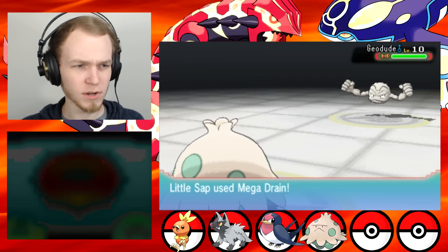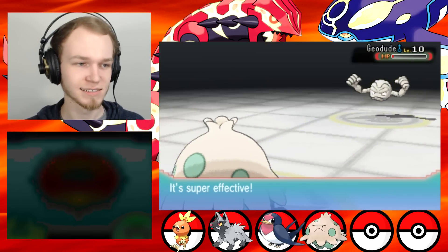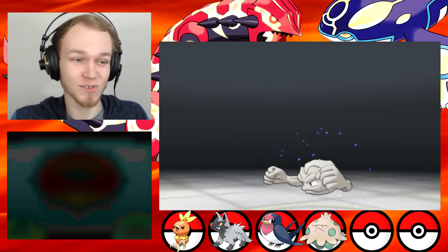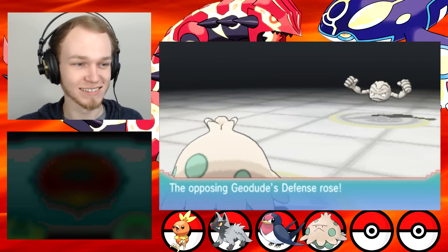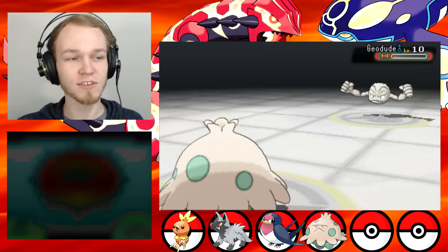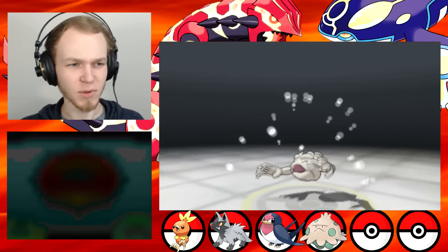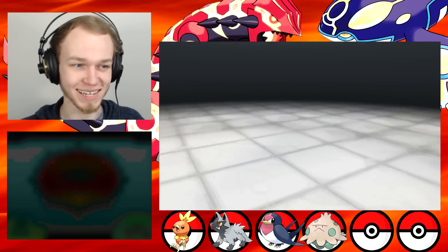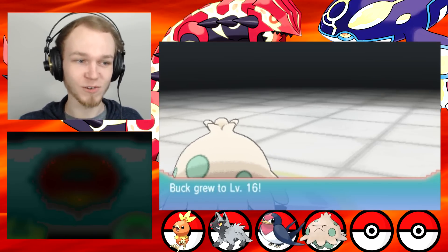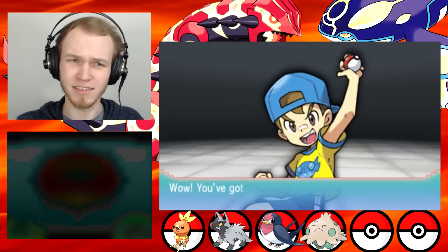I'm pretty sure Mega Drain will wipe it out, unless it has Sturdy — which it did. Oh well. Defense Curl. Haha! I'll just use Tackle and kill you anyway. Goodbye, Geodude. Little Sap, you are owning this gym. Buck reached level 16, so now we get to see if it is indeed level 16 where he evolves and not level 18 or something.